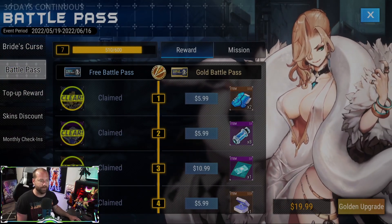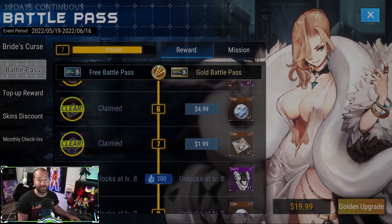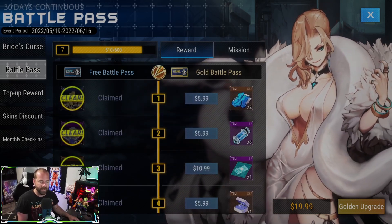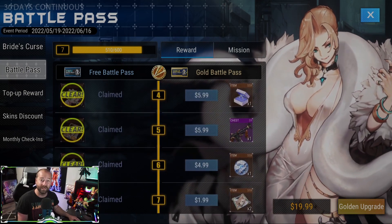The new battle pass is Imperia, so I know a lot of people will be happy about that. She's definitely a waifu for a lot of people, so you might want to pick her up. Also, the bug where her equipment wasn't dropping has been fixed, so you can now safely get her equipment if you purchase the gold battle pass.